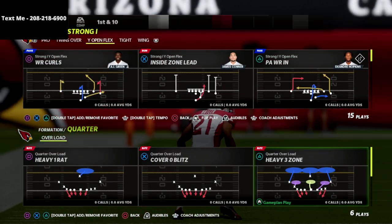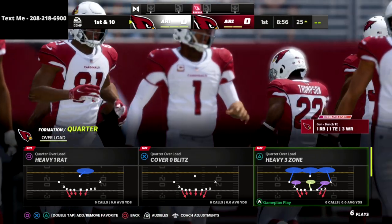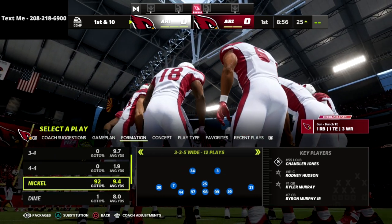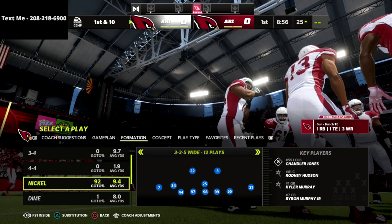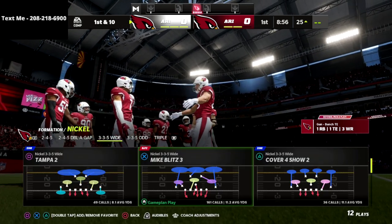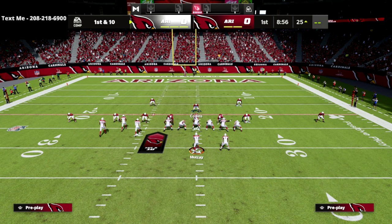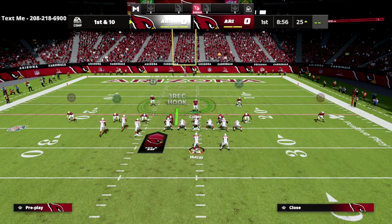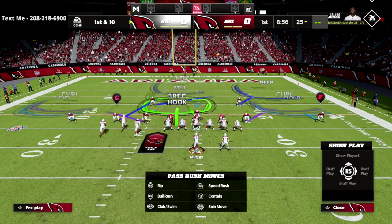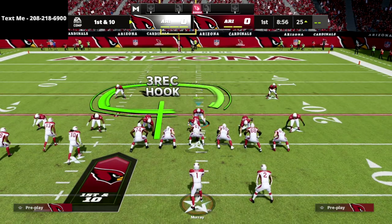If you don't want to audible, or if you're running my 335 Odd defense and don't have the 335 Norm on your playbook, you can mesh this with 335 Wide. In the packages, put the FS1 Inside package on. You'll get those same adjustments — you can set this up relatively quickly and be pretty much ready to go, giving you the same coverage structure.